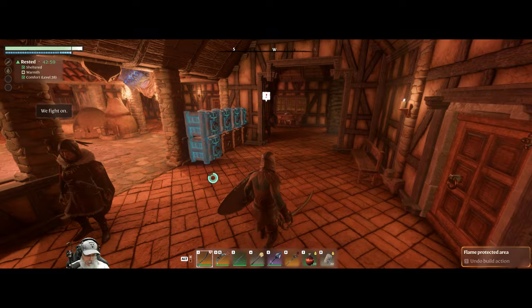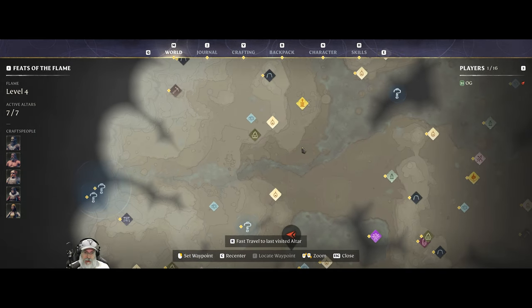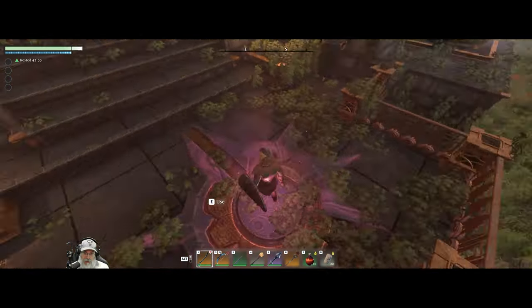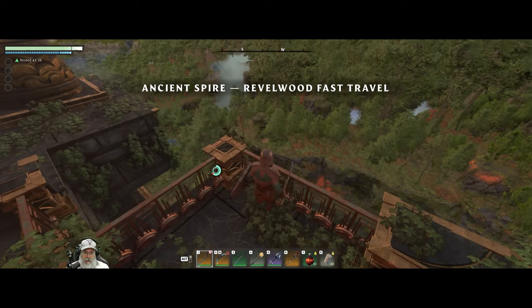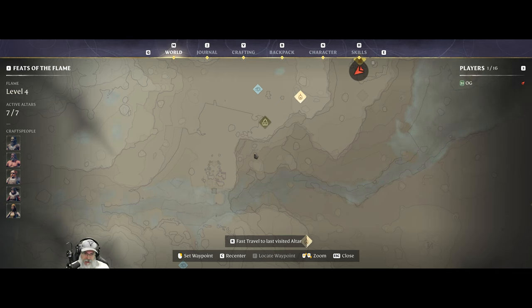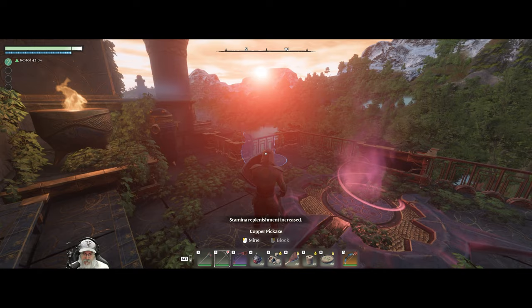Alright guys, it is morning. There's another thing I wanted to show you too — chances are several of you already know about this — but we're going to teleport to the ancient spire in the Revelwood and I want to show you a huge copper deposit that I found and mined up a very large portion of. In fact, maybe almost all of that copper I showed you came from this location. We want to go west and if we look at the map, this area here is Diadwin where we found the half-timbered blocks.